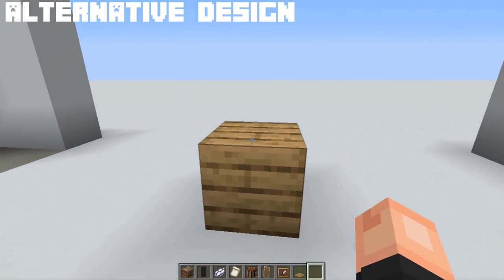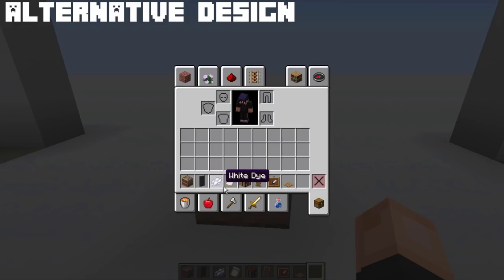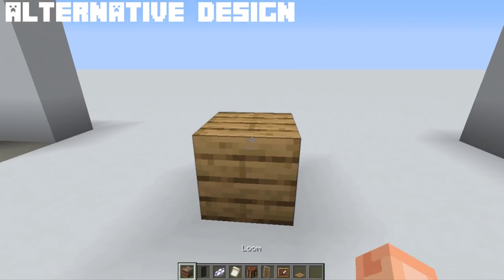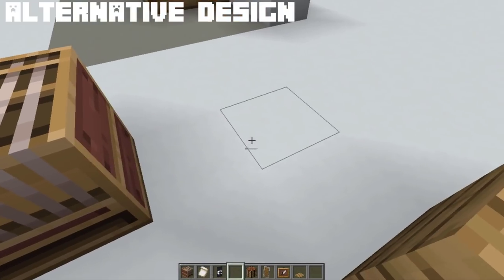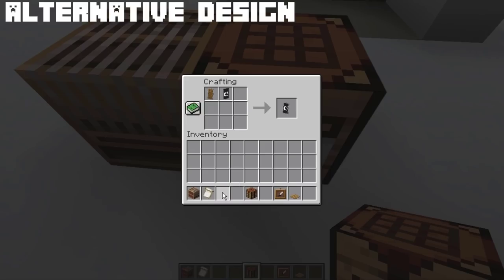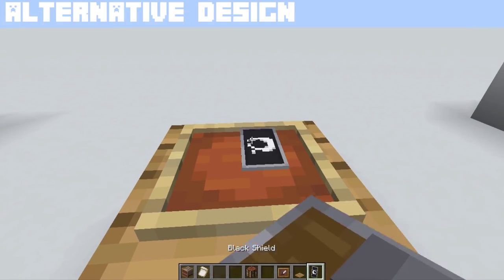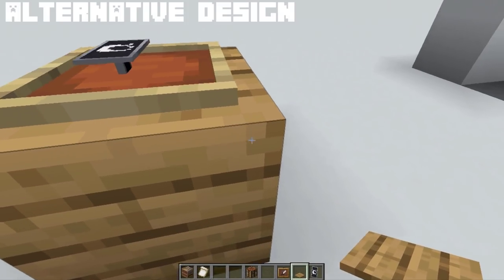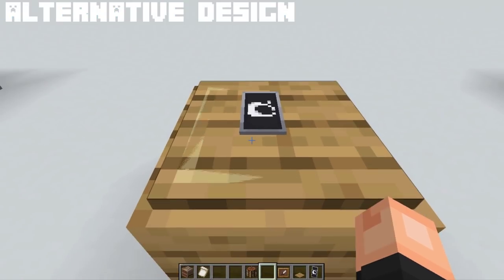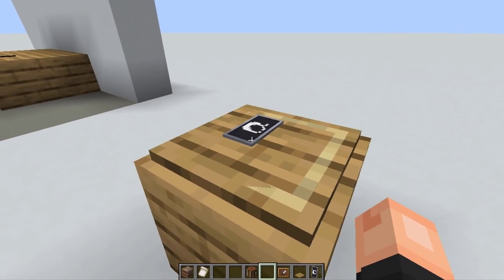Now if you want alternative designs for iPhones, you can simply do this by using a black banner, a white dye, and a banner pattern. First, we will do the banner, which is going to be the phone. You can pause the video so you can follow. Once you are done, combine the banner and the shield together in a crafting table. Then on an oak table, place the item frame following the shield design, and lastly a pressure plate that matches the block, which is the planks. As you can see, the Mojang logo kind of makes it look like an Apple logo, and the shield is the phone.